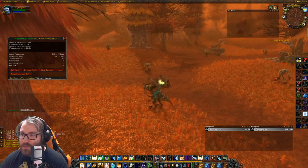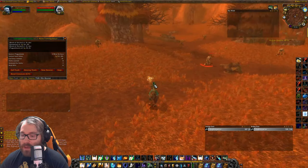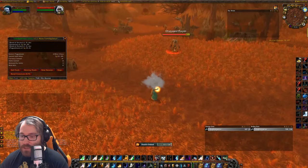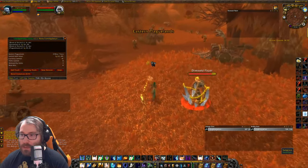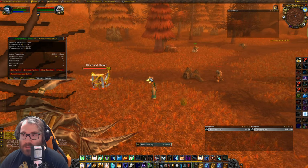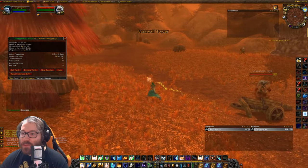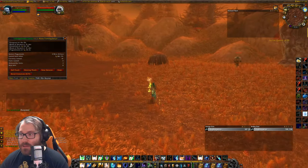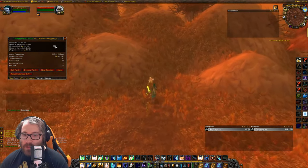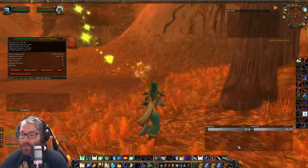Looks like we have some sungrass here in the middle of some Scourge — we might be able to get past them. I think I'm just going to have to shackle one and walk by to get the rest. The problem with shackling is it puts you in combat so you can't remount, but it does make it easy to continue herbing. I picked this sungrass because it can respawn as a plague bloom — that's the biggest point. Thus far we've made seven gold in about four minutes, which is pretty good.